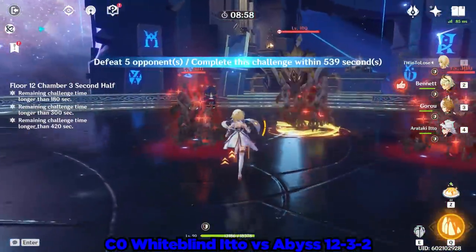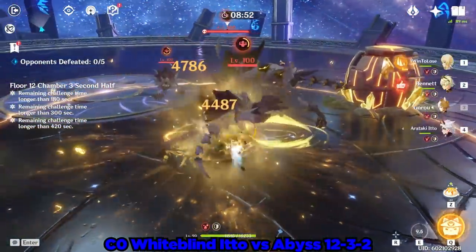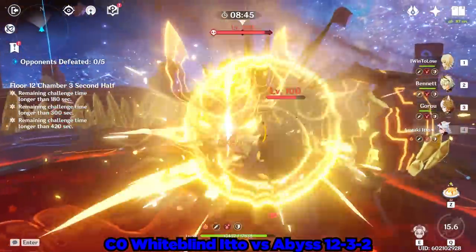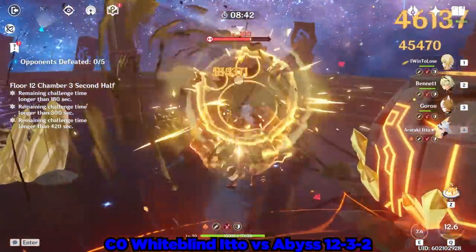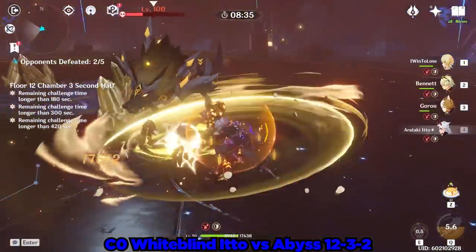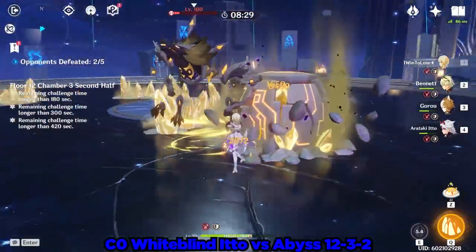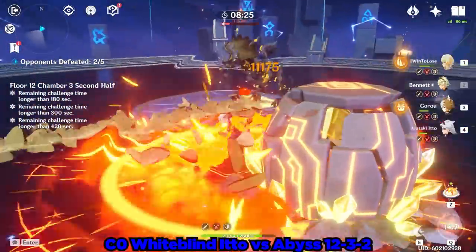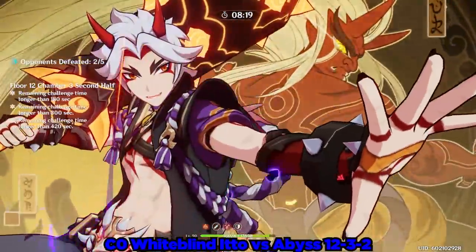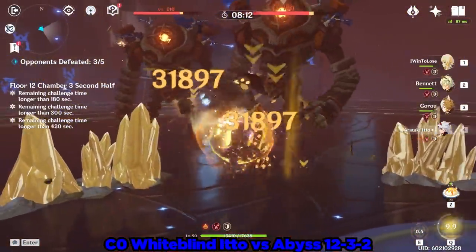And last but not least, we have one of the beefiest and most agile enemies in Abyss history, the 12-3-2 Big Rock Doggo. Level 100 Abyss 12 Big Rock Doggos have nearly 1 million hit points and are quite the endeavor to smash to bits. However, Ito makes it look easy as he smashes them back and annihilates them with his burst. Then for some reason, there are two rune guards who decided to crash the party, which are always just a jolly good time.